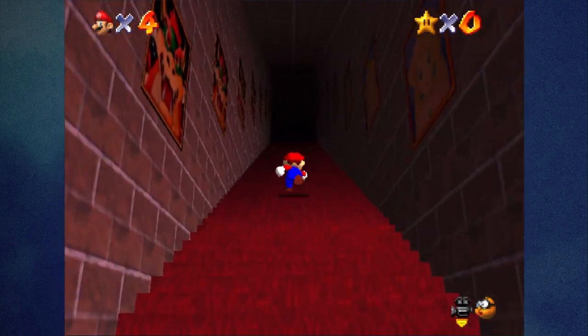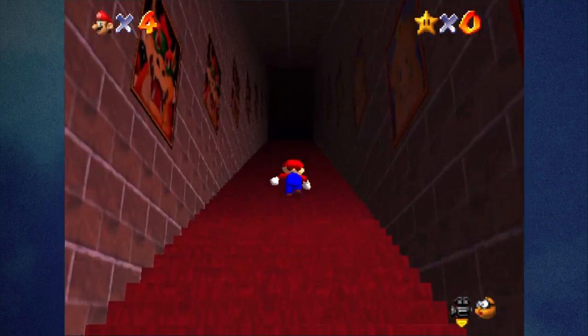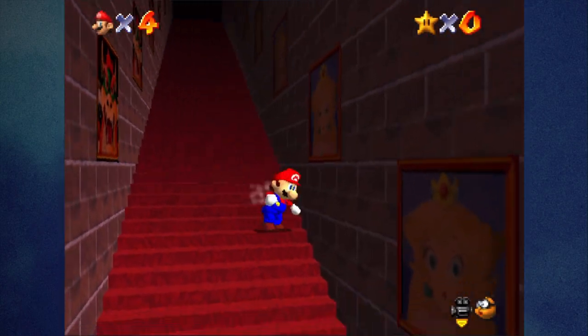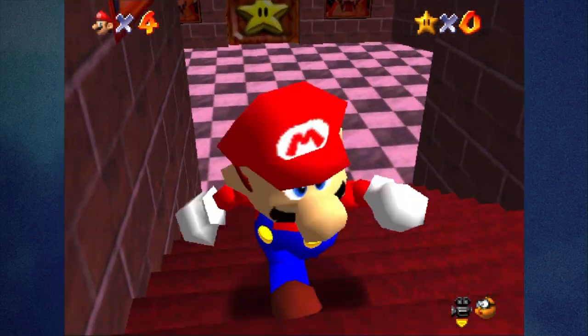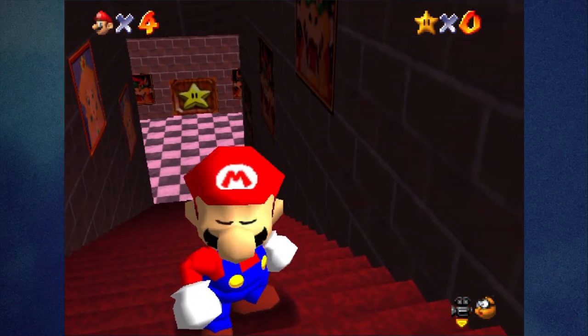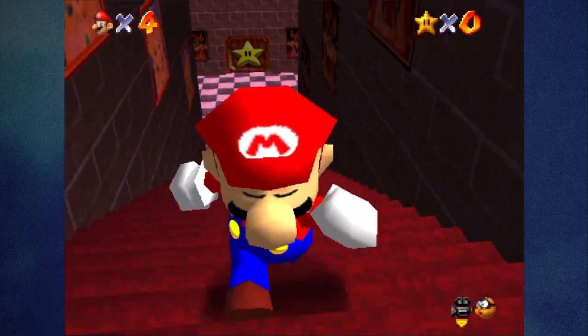I don't hear the illusion — I hear the musical notes resetting every time. The endless stairs have Bowser paintings on the left side and Peach on the right. I always wanted to look back as a kid in the remake to see what it looks like going up the stairs. That's what it looks like.